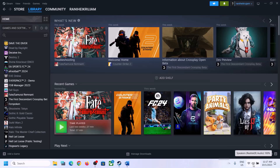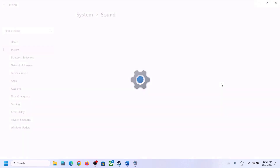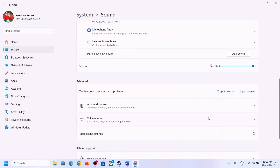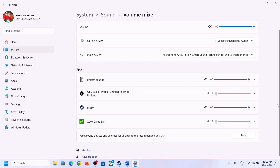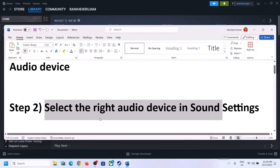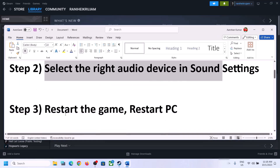Right-click on the speaker icon and click on Open Sound Settings. In sound settings, make sure the correct speaker is selected. Then go to Volume Mixer and make sure the volume for the game is set to maximum.